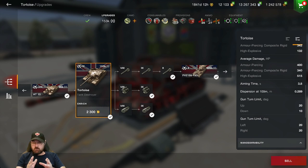Gun depression is 10 degrees — much better than the Conqueror, because it hasn't got that big front glacis plate to get over. 20 degrees going upwards, and it has 20 degrees left and right as well before you start turning the hull.